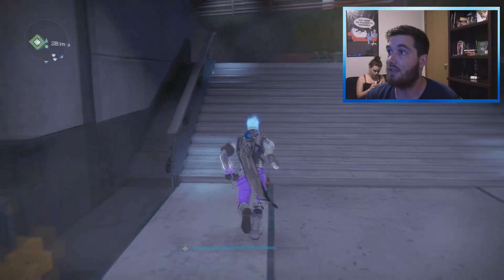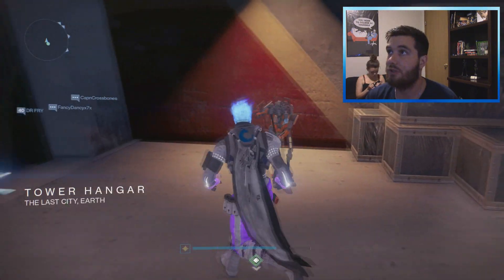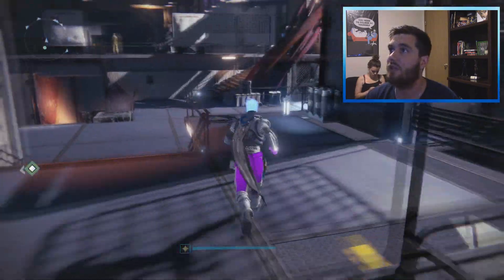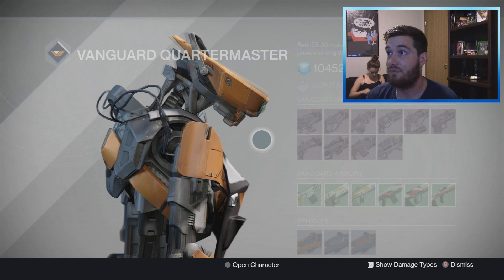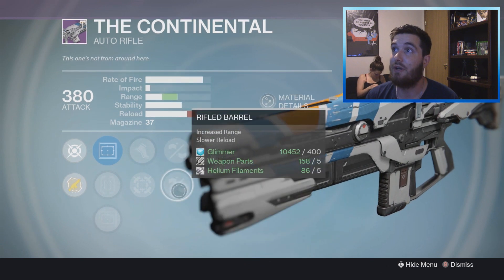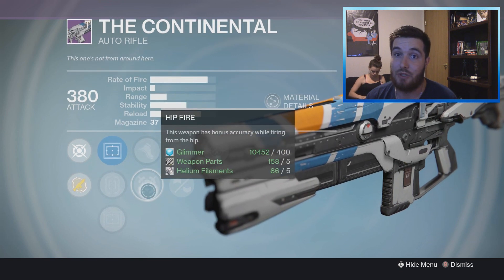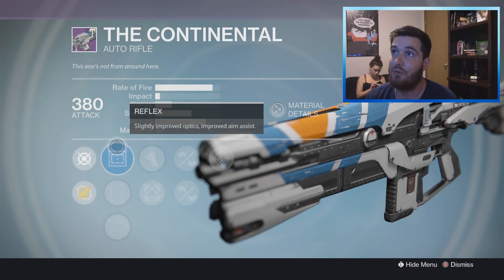Another good one being sold is over at the Vanguard Quartermaster — the Continental. It has some solid rolls: Persistence, Spray and Play — more accurate the longer it's fired — and Braced Frame or Rifled Barrel. I personally go with Rifled Barrel on auto rifles. It also has Hip Fire and Battle Runner, but I go with Hip Fire. The scopes it has are OEG, Steady Hand, and Reflex — I'd go with the OEG.